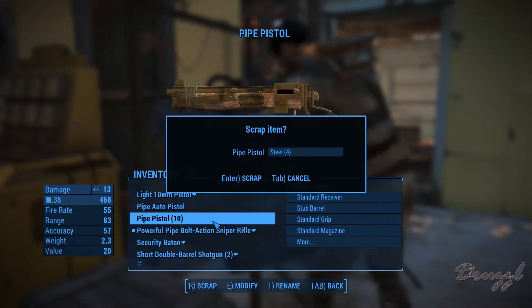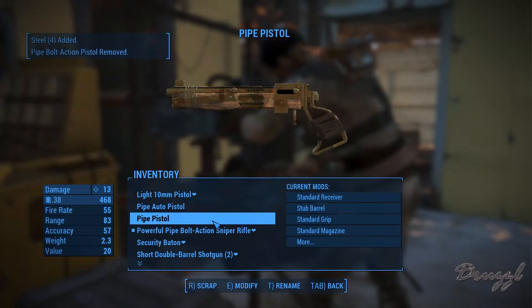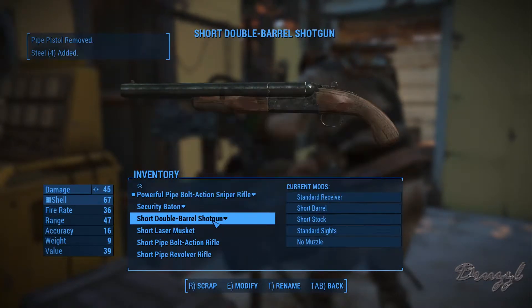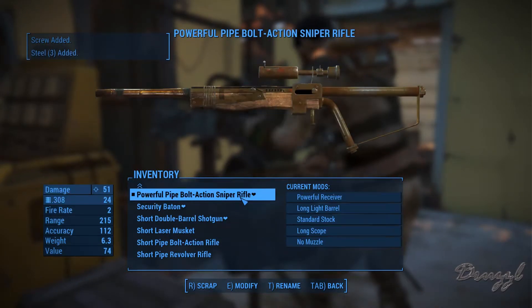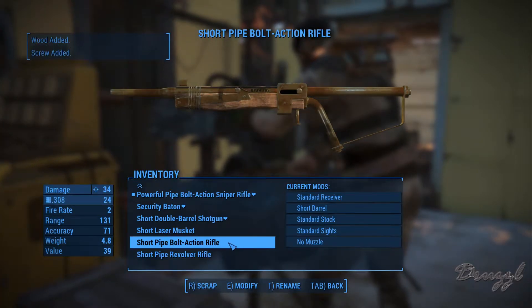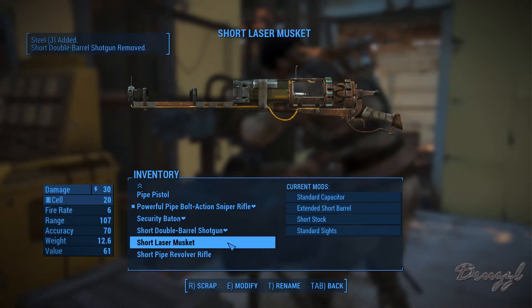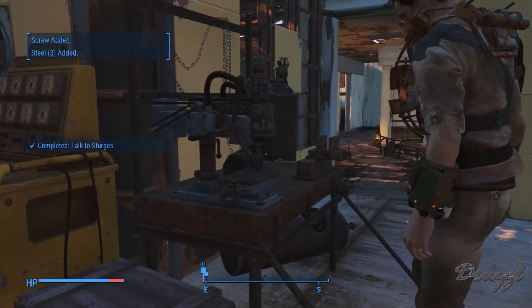We'll keep one of them and destroy the short pipe bolt action rifle — I guess it was a rifle when it started. We're going to scrap this one for copper.